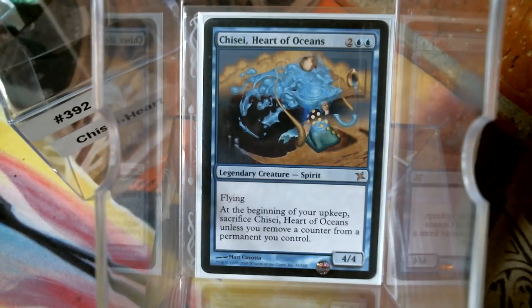Hello everybody, welcome back to Cure for the Common Game. Today we're going to talk about deck number 392: the Heart of the Oceans — I don't know if I want to try to say Chizai, Chizay... Chizay, I don't know.